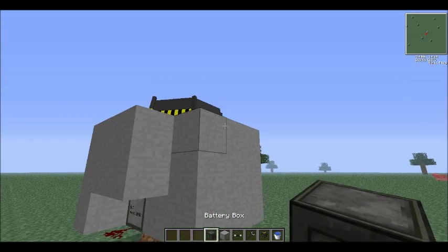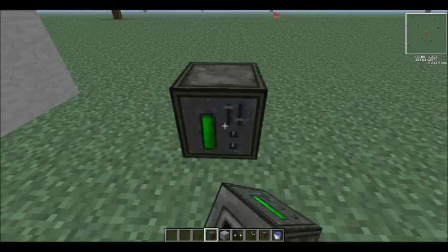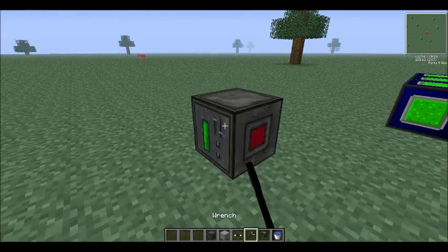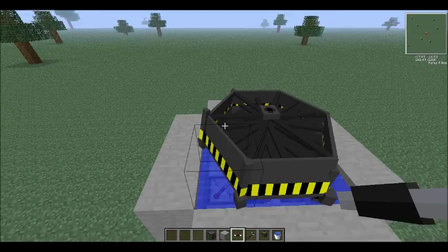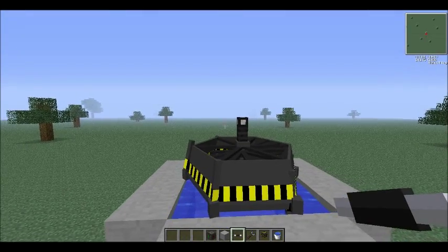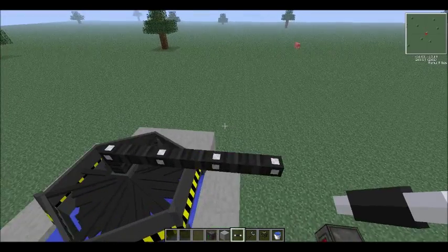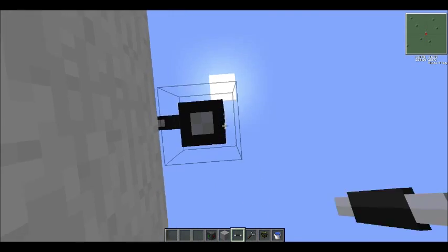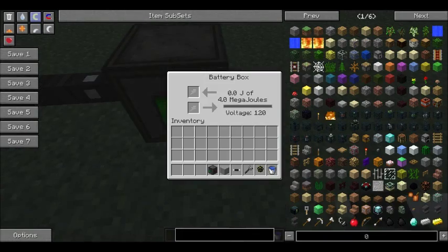Surprisingly, we're pretty much done. Place down a battery box — as I mentioned in my previous video, red is input and black is output. Then take the insulated HV wire and run it all the way to the battery box.